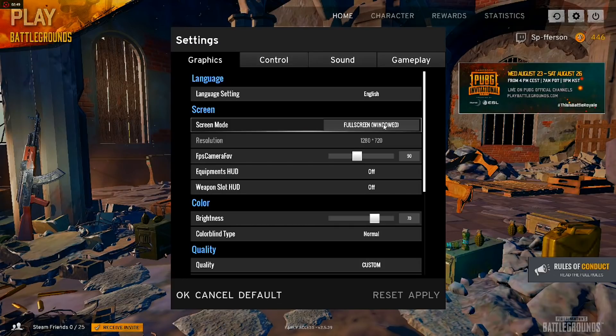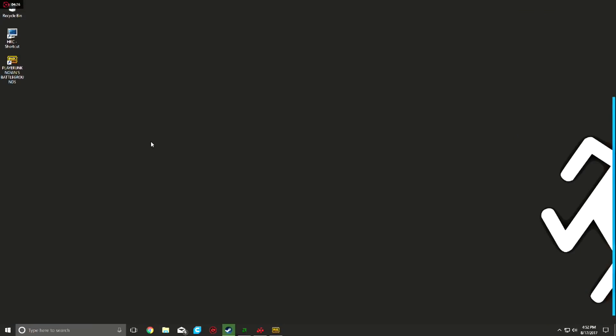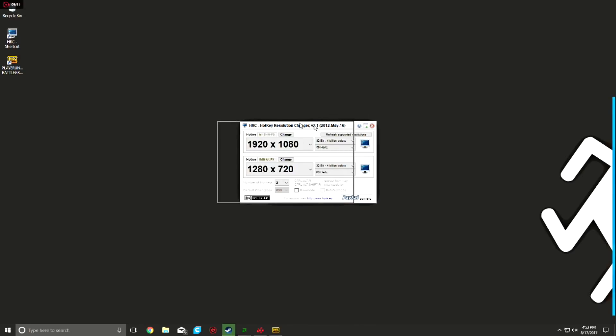I know it sounds like a lot of hassle changing your monitor's resolution every time you want to play a game just to get 10-20 FPS, but luckily I have a really handy program meant to set up a hotkey so you can switch from resolution to resolution. As long as your PC can run the game at 720p, this should work for you even if you have a 1080 or 4K monitor, and it will work for any Steam game or any game with a full screen windowed mode.